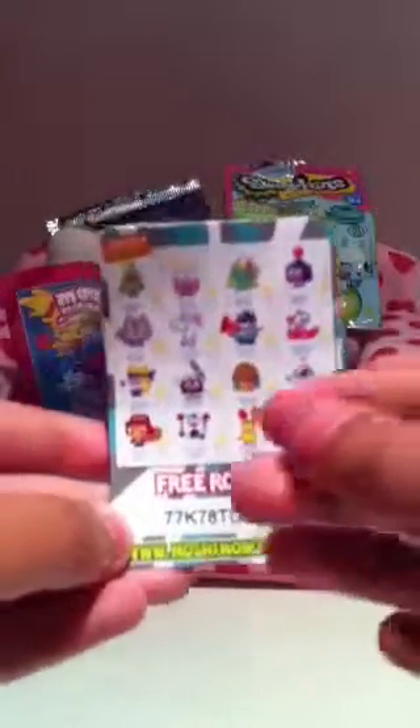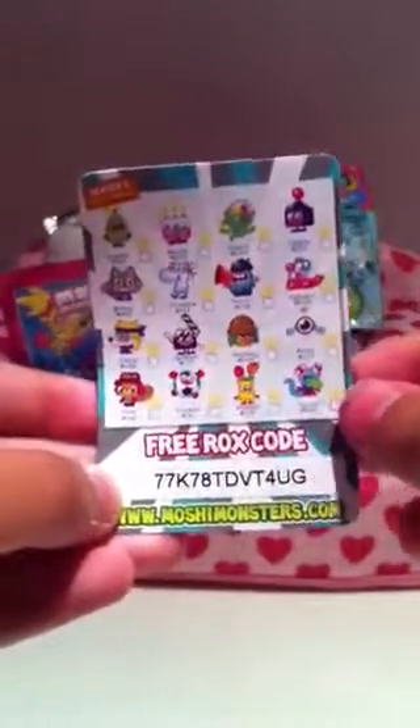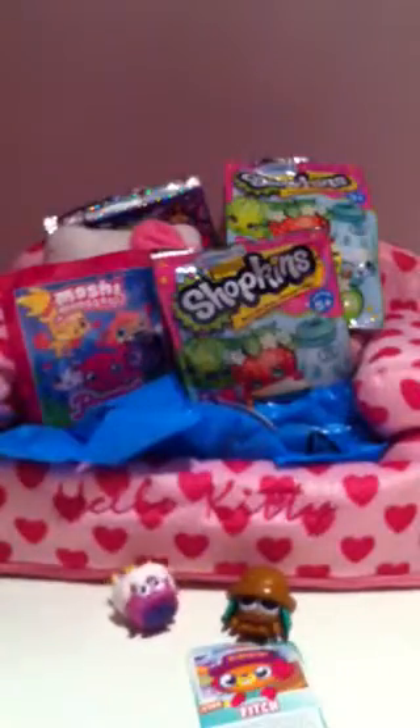Let's get it open! Our collector card is Fitch, and here's the code. Our first moshling is Nancy — I do already have this one, but it doesn't matter because I love doubles, as you know from my blind bag openings. Thanks for watching, bye!